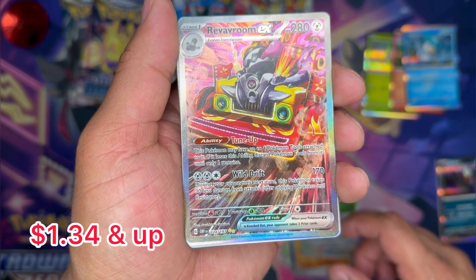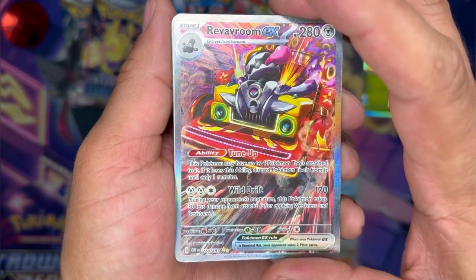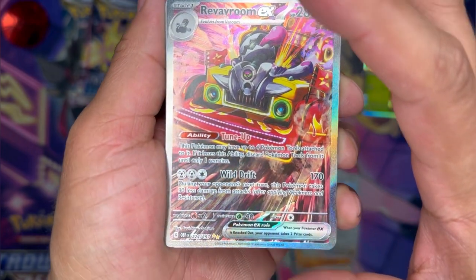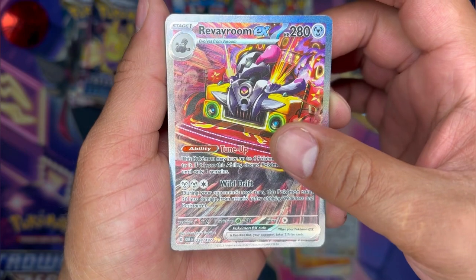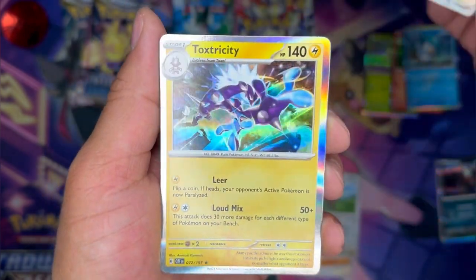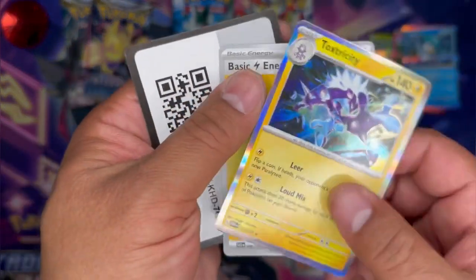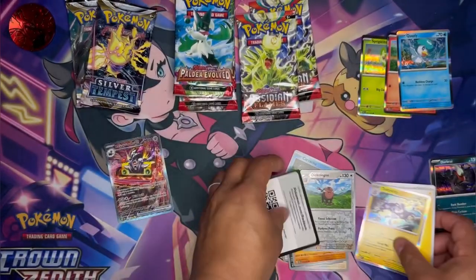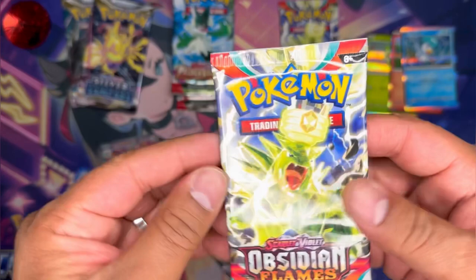Is this a SR? Yeah it is! Special Illustration Rare — oh, I like it. That is actually really cool. And we have a Toxtricity. That's a hit! Lightning Energy, code card. Alright — big hit! Nice.